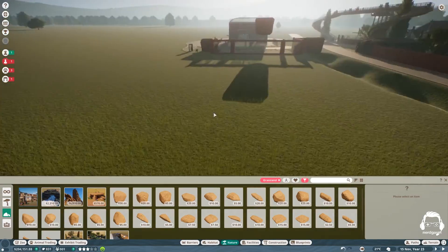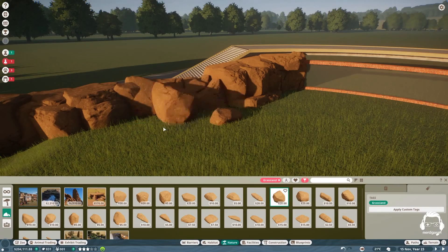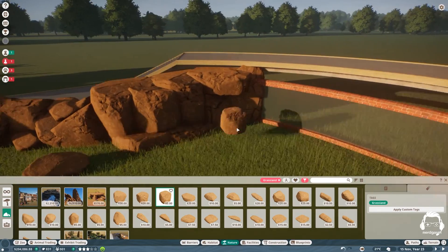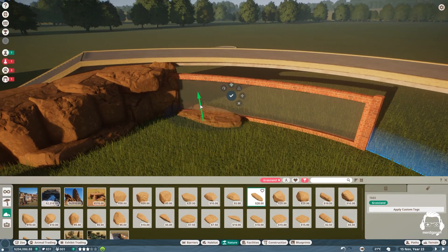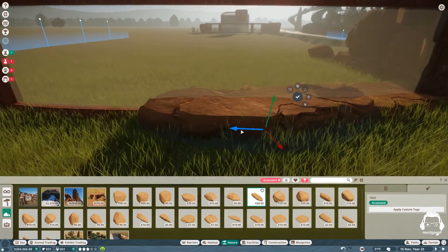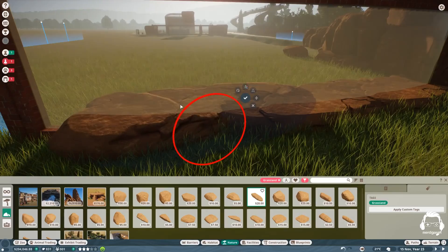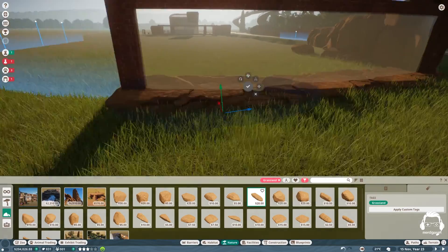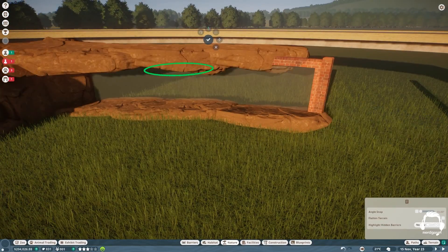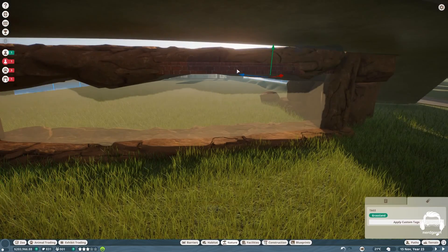There are still some things in terms of buildings I need to improve, but I'm fairly satisfied with the overall scenery. I'll get used to doing buildings better with time. I typically use lots of the elements the game gives us because I think they did a pretty good job with them. I like the way it all goes together. I wanted big picture windows, so I was able to get rocks on the top and bottom.